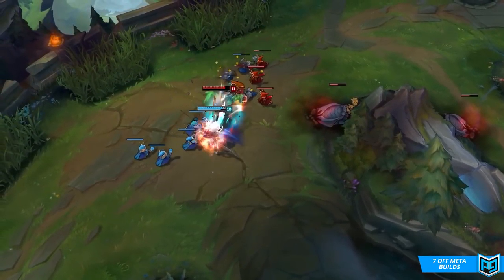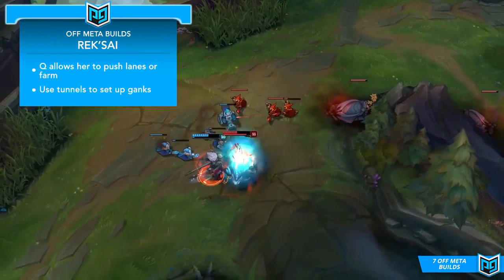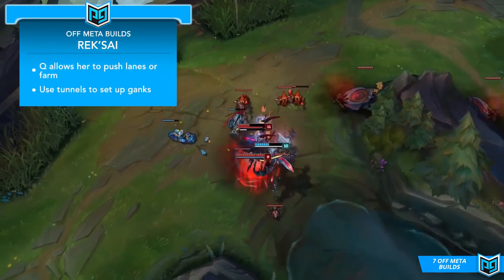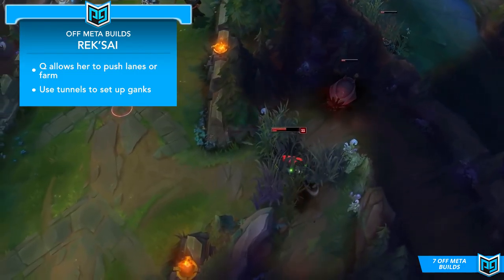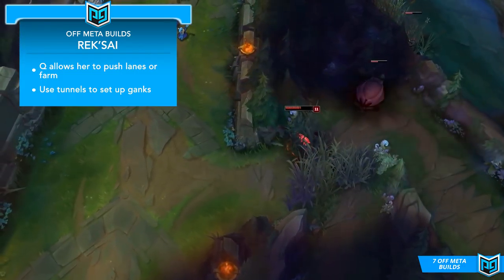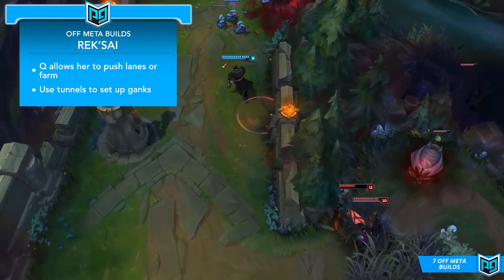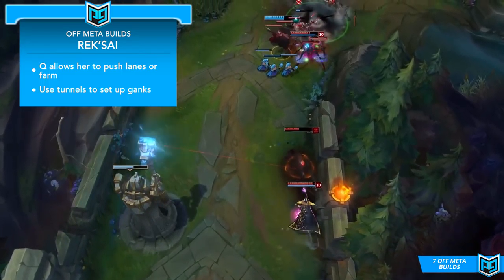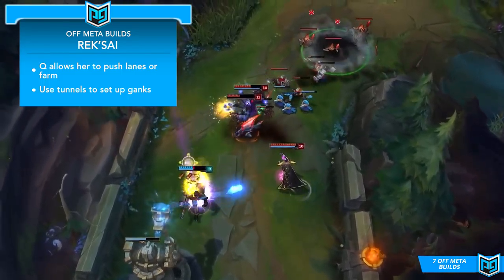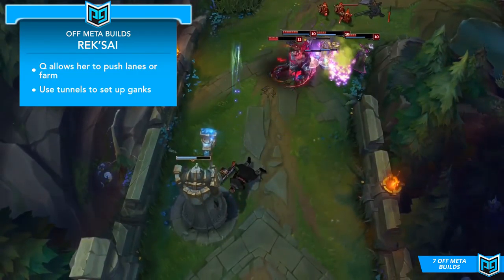The first build we have for you is Rek'Sai, but this time we're taking her out of the comfort zone in the jungle and bringing her to the top lane. Rek'Sai turns out to actually be a surprisingly strong top laner. Looking at her kit overall, she has the tools she needs to succeed — her Q enables her to clear waves quickly so she can push lanes fast or safely clean up under her own tower. Having true damage available in trades is no joke either, so don't be afraid to throw your weight around if you feel favored in a matchup.